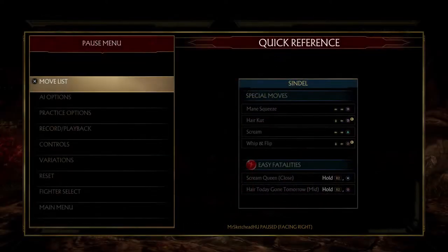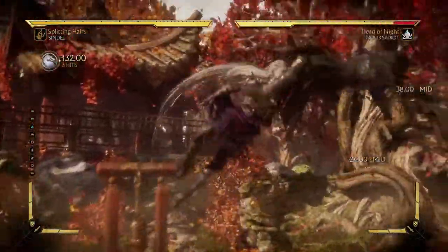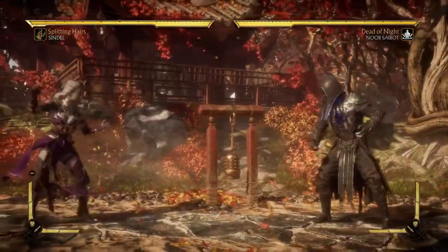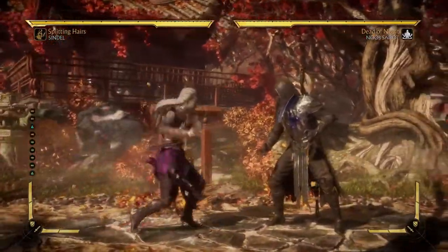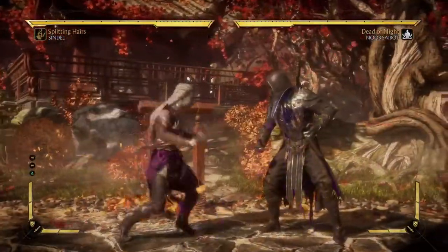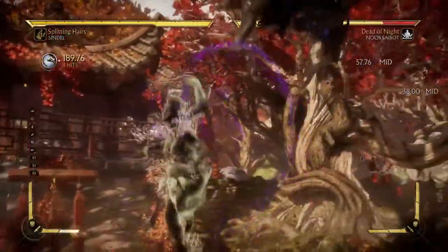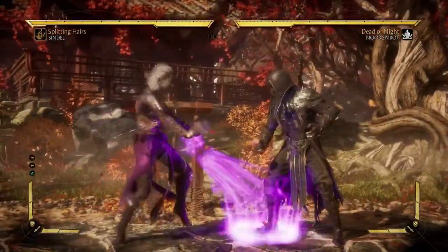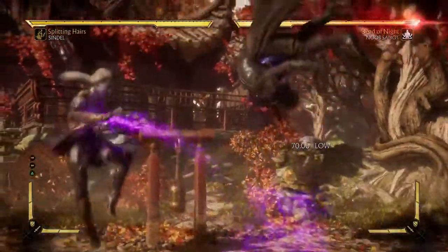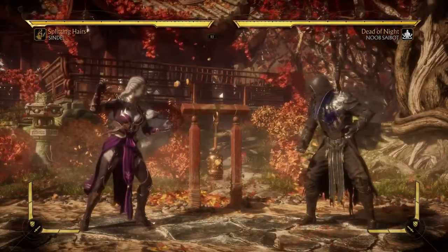String-wise, nothing special. However, she does have a couple of key normals. One of them is a meterless launcher — as you know if you play this game, not many characters have meterless launchers. But Sindel does, and you can actually convert this into decent combo damage. If you're willing to spend bar, especially in this variation, you can get some decent damage. Apparently this move is really difficult to punish even though it is unsafe, because she moves so far back.